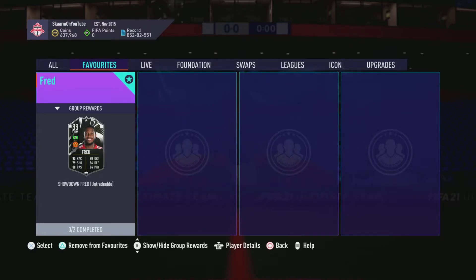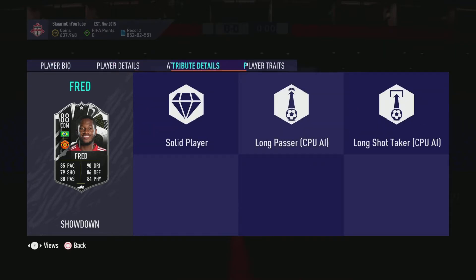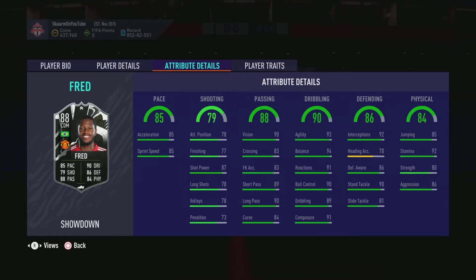What is up guys, it is Skarm and for today's video I'm going to be completing the Showdown SBC for Fred. He is an 88-rated CDM card, 5 foot 7, high/high work rates, left-footed, four-star four-stars — so far looking fantastic. In terms of player traits he doesn't have anything too special, and when you look into the end game stats, all around the board very consistent — a great CDM or box-to-box player. In terms of pace, very consistently 85.